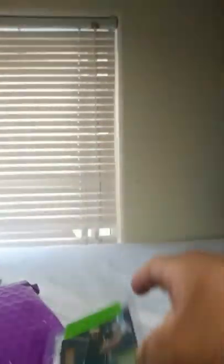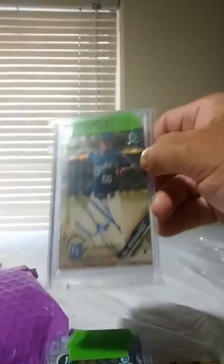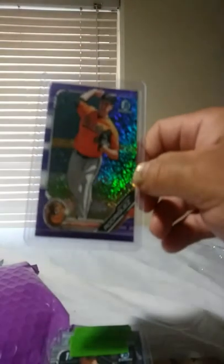I'm going to do a little recap for you guys' enjoyment. Khalil Lee patch, authenticated. Jamison Hanna. Jared Oliva. Kiva Ruiz. Jeffrey Del Rosario, one-on-one superfractor. Grayson Rodriguez. Billy Hamilton refractor.